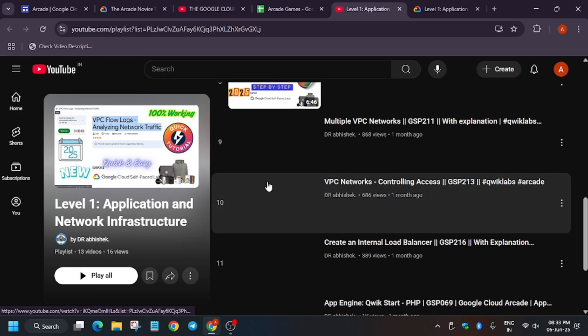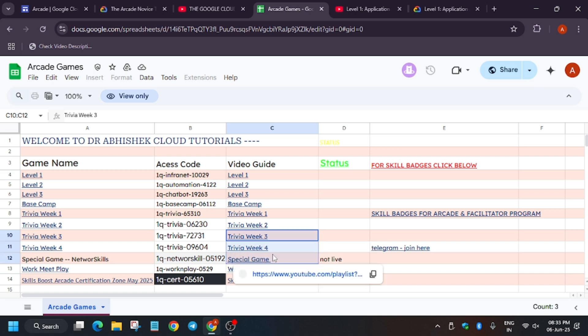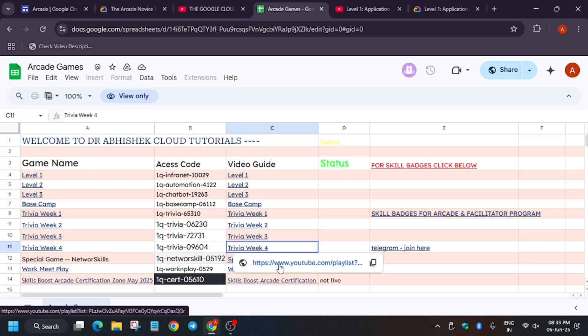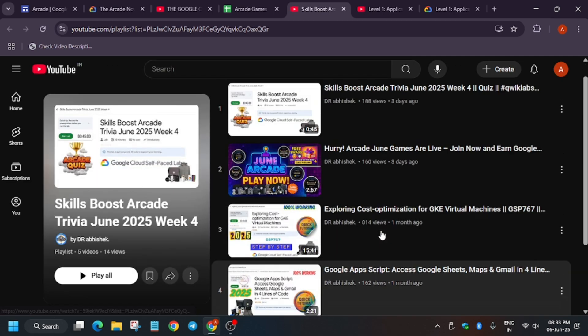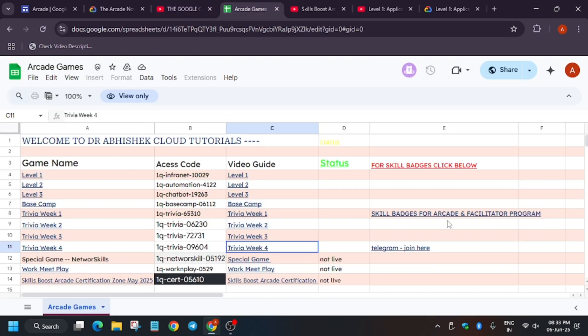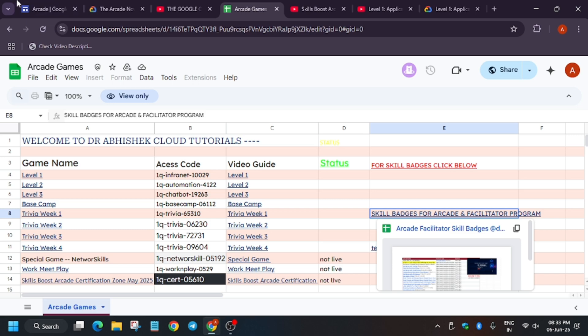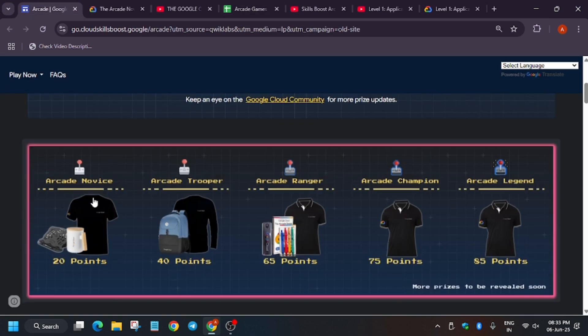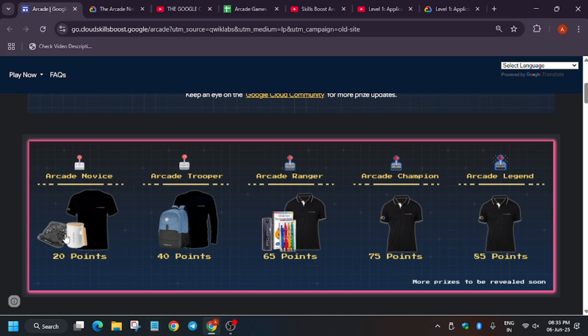For all games, there are playlists available. Some games are not yet live — I'll update once the special point games go live, so no need to worry. All solutions are present in the playlist. If you've completed the games and need skill badges, as mentioned, you need 18 skill badges to get 9 arcade points, totaling 20 with the 11 from games.